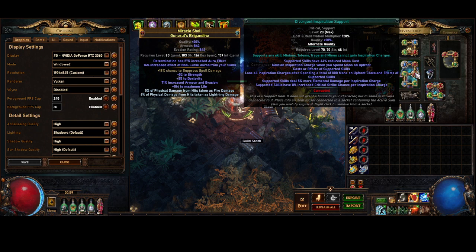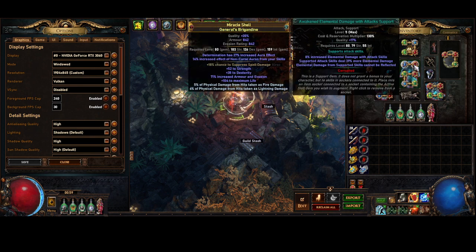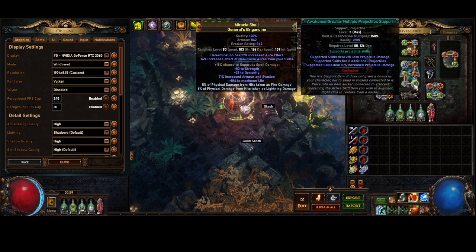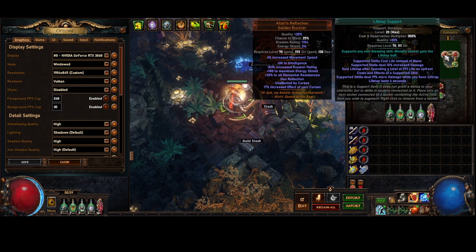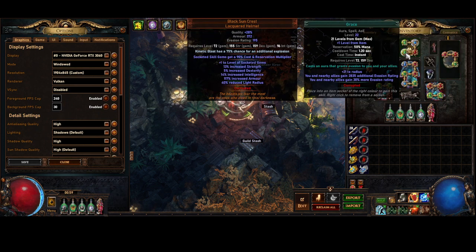For the links: Divergent Kinetic Blast, Awakened Elemental Damage, Divergent Inspiration, Awakened Fork, Trinity, and Awakened GMP. The wand has Mark on Hit, Sniper's Mark, Lifetap, Shield Charge, Faster Attacks, and Lifetap.